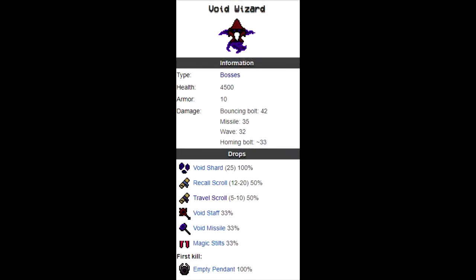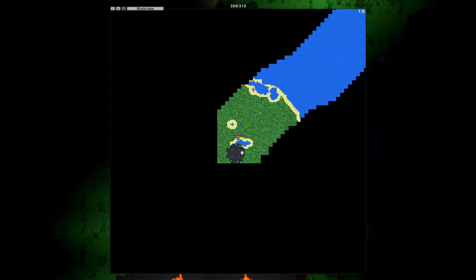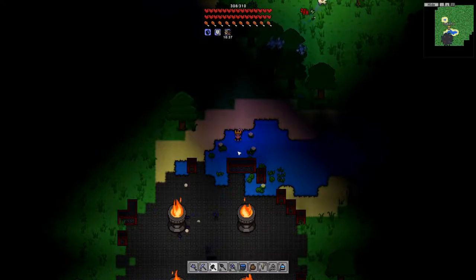The Void Wizard drops an empty pendant when killed the first time around. The empty pendant when used gives an extra trinket slot. The Void Wizard also drops void shards, recall scrolls, travel scrolls, as well as a pet called the Magic Stilts which lights up areas around you. The Void Wizard also drops two weapons: the void staff and void missile.